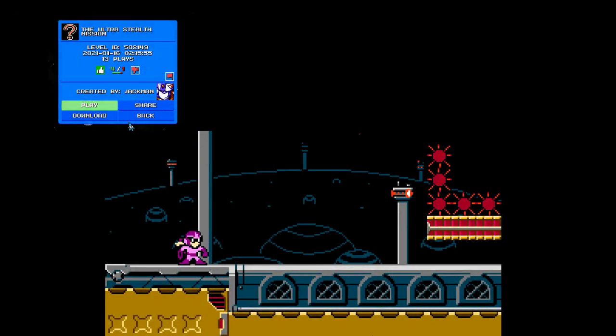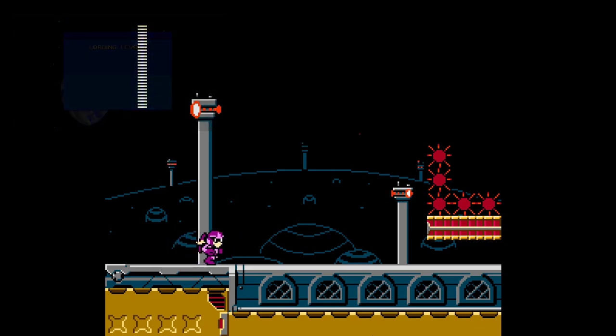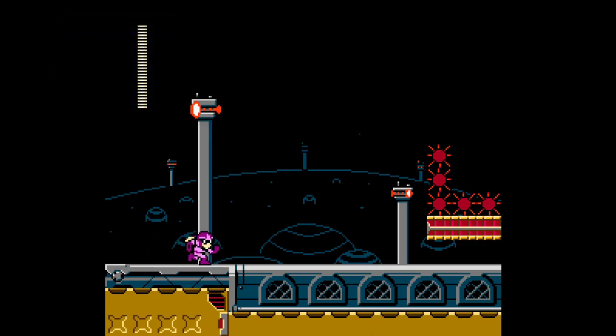Here we are playing the Ultra Stealth Mission by Yakman. I tried this level out before jumping into it — I even gave it a thumbs up. It's pretty cool, actually. We do start out with a weapon, but there will be stealth in this level where you have to do some particular stealthing.